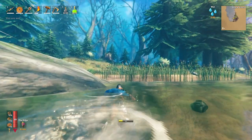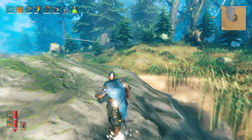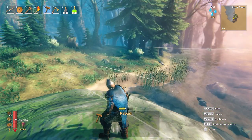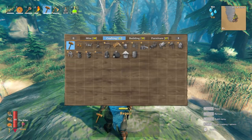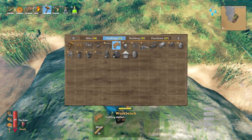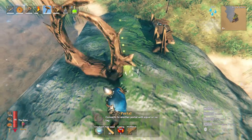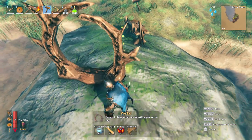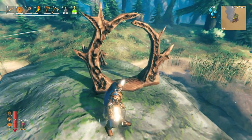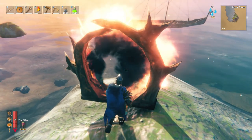Up we go. Now to build our camp, right here is as good as any. Portal right here — right here is as good as any location. Home. Boom, it works. Yes, let's make sure it all works. I kind of don't like that I have to jump.